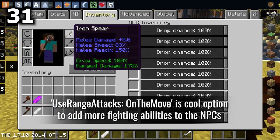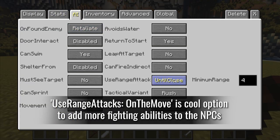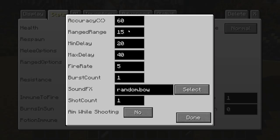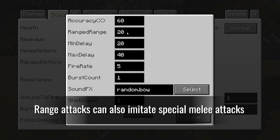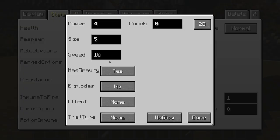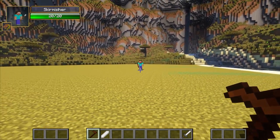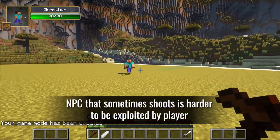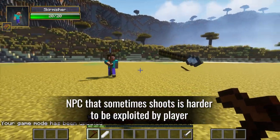Using range attacks on the move is a cool option to add more fighting abilities to NPCs. Range attacks can also imitate special melee attacks. An NPC that only sometimes shoots is harder for the player to exploit.